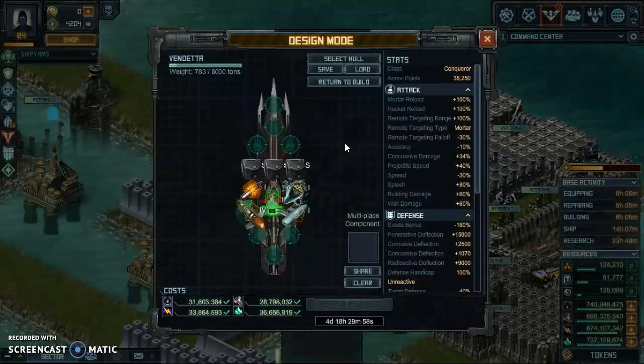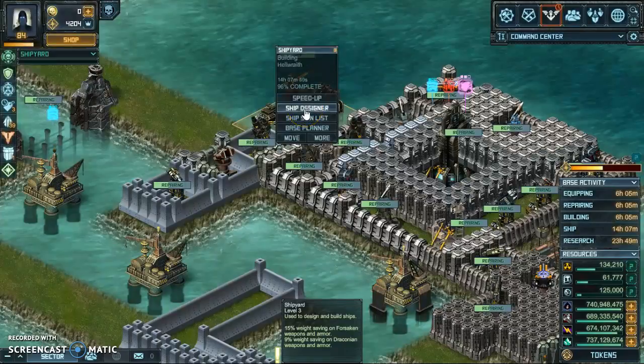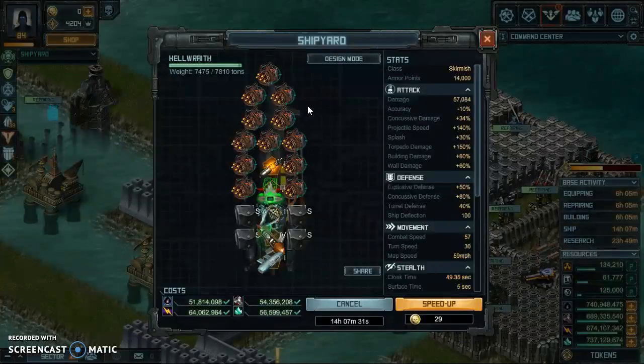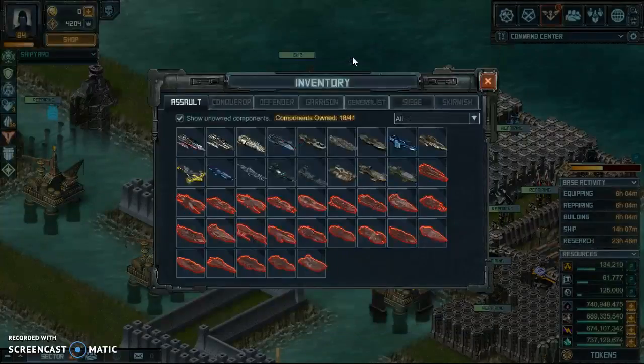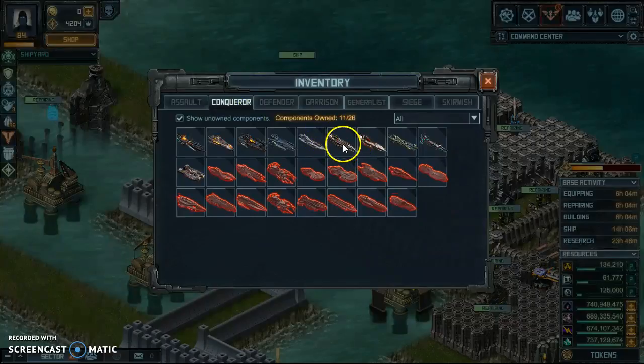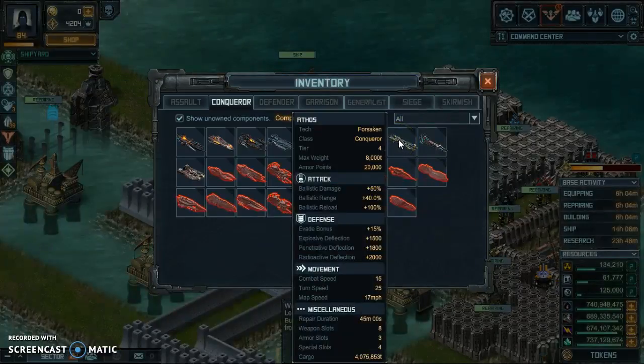If you're planning on building hell wraiths or something like that, I would strongly go ahead and cancel that. When you're done with your hell wraith, just don't even bother building another one. Start pulling in your tide seekers if you have them. Go into your conqueror hulls, and I would get the rage.